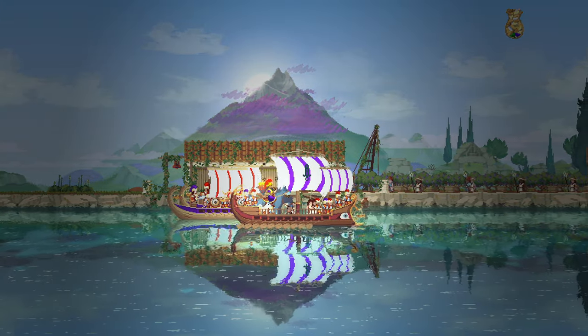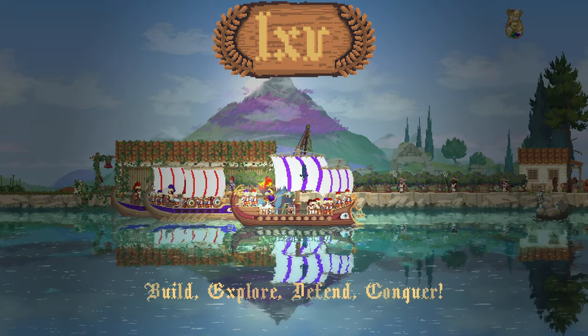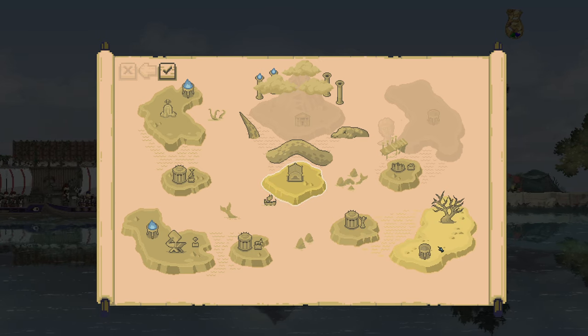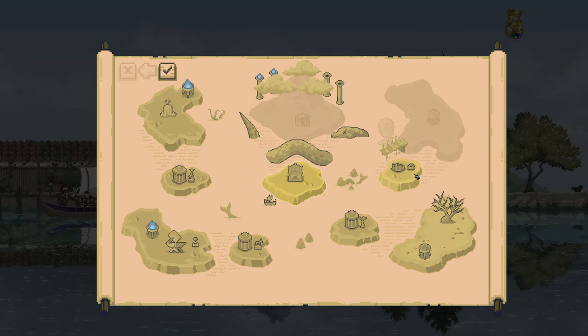All right, as soon as we start sailing and we see that little number up top, that means we can go ahead and head off to the next island. Let's see what we got. So I did finish this island already and unlocked this one, so let's go ahead and do this one real fast.